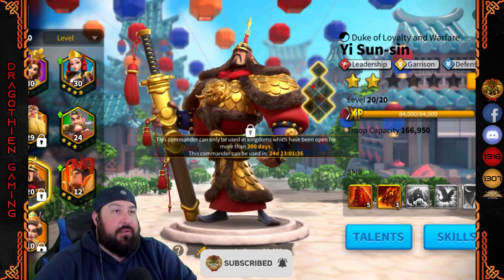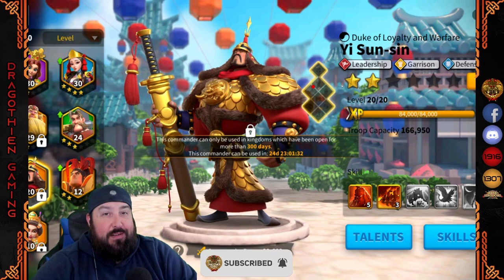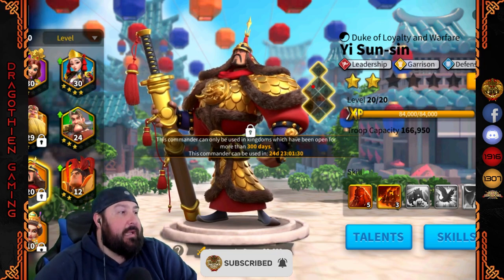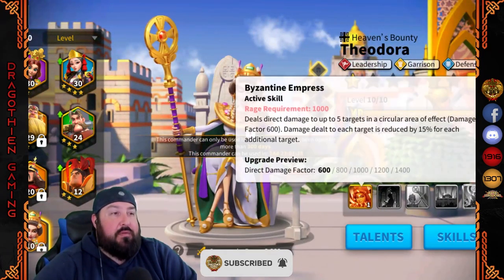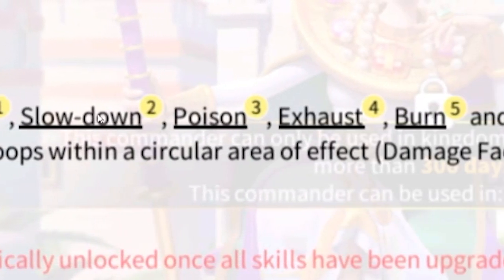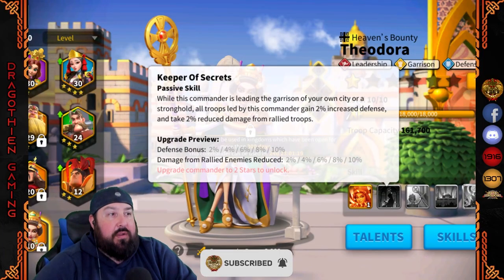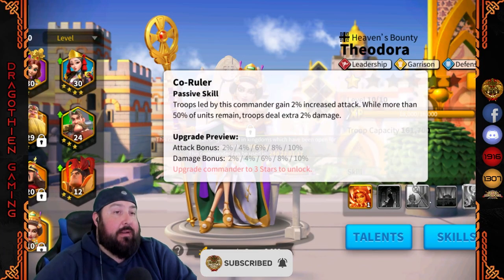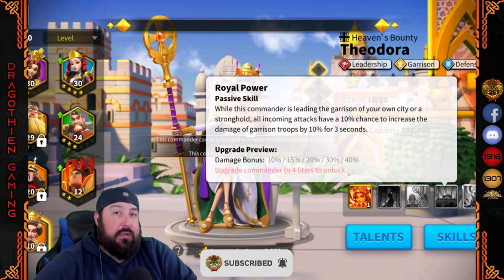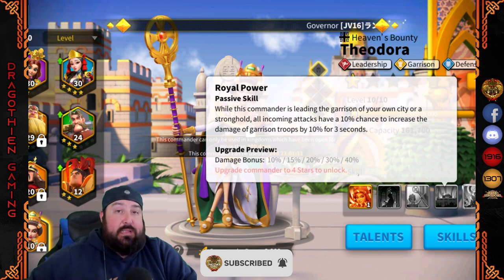They're trying to bring leadership back — trying to make leadership great for once, not great again, but great for once. And then Theodore — she removes all the different negative effects that you can have on a garrison. She removes them, which is always nice. She has all the bonuses that you're going to want in a garrison as well. This combination works really well for using Siege and maybe a few other unit types here and there.